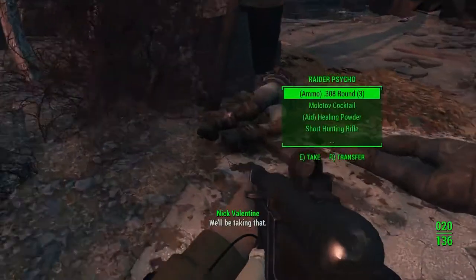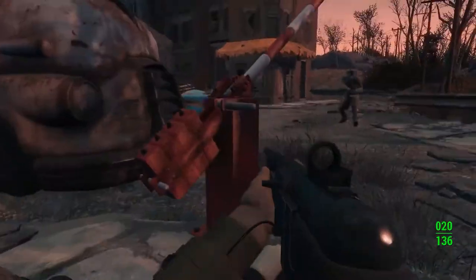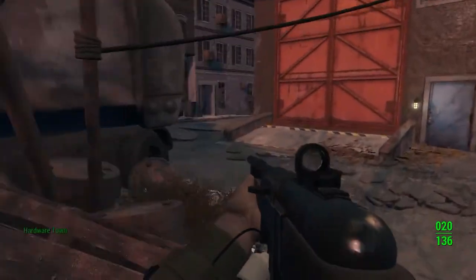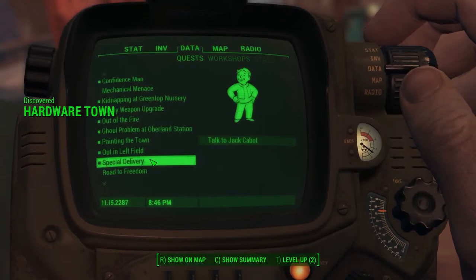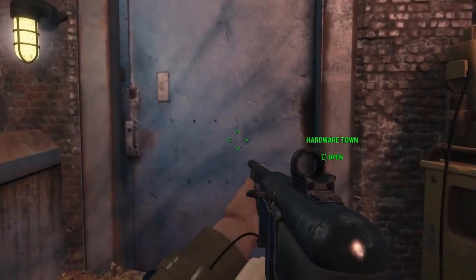It's a tent or a canopy or something over here. Okay, so that was easy — they didn't even get a shot off, which I'm happy about. Do not want them to get shots off. 12 gauge, 308. I don't need any healing powder, I got plenty. That's right — I can use healing powder. I have other ways of healing myself besides Stimpaks.